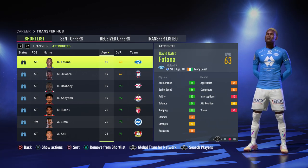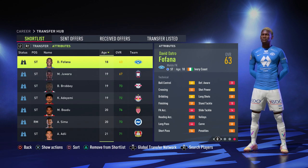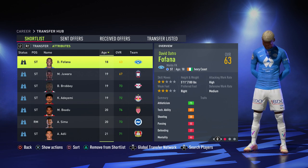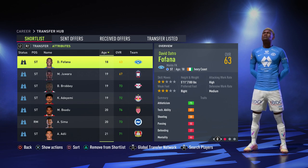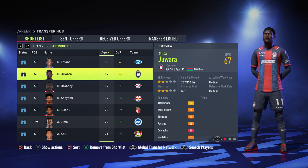First up we have David Forfana — 86 acceleration and sprint speed, 84 balance, all really good. He just needs to improve his technical stats with 63 ball control and 64 dribbling. He's 18 to 21 and can be bought for any team. The Ivory Coast forward from Molde is only valued at 1.1 million.